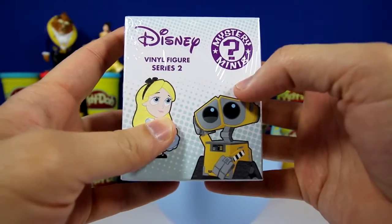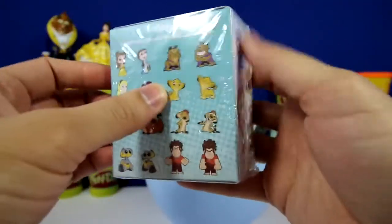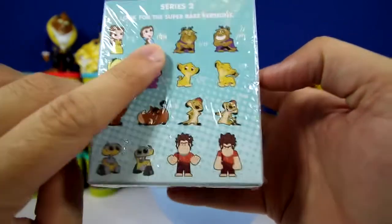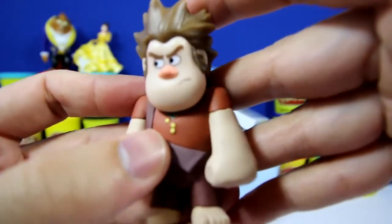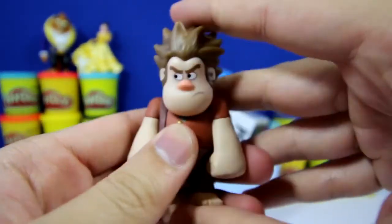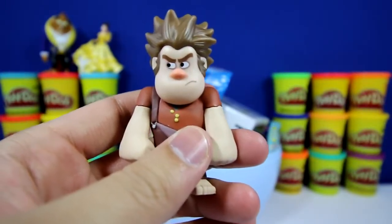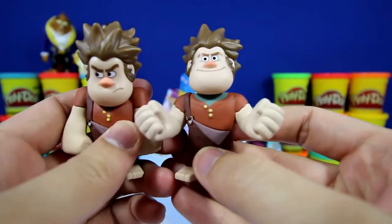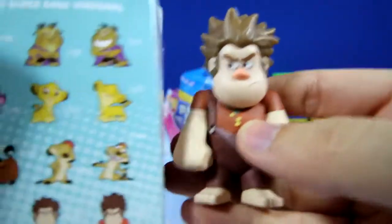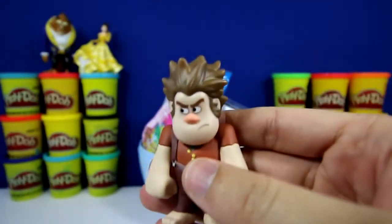Here we have a Disney Mystery Mini series number two by Funko. These are all the ones you can get, and if you look here, Belle is really hard to get — the chance of getting her is 1 out of 1.44. I got Wreck-It Ralph. Look at his face, he doesn't seem so happy, so you probably want to stay away from him. This is my second Wreck-It Ralph — I opened a Disney Mystery Mini before and got one too. This guy is a little more happy; this one is kind of mad. There are two versions on the box, and we got this one this time.